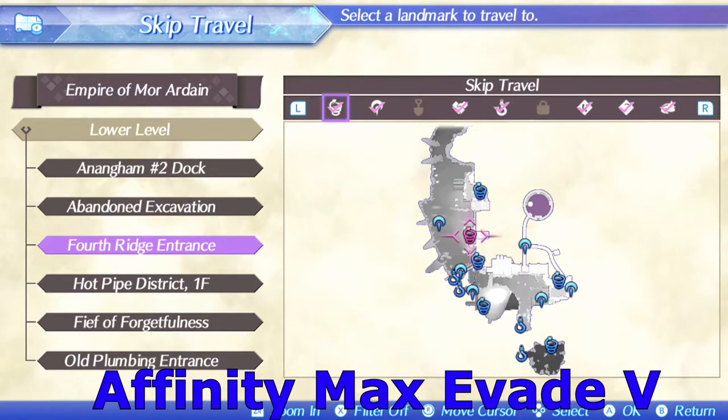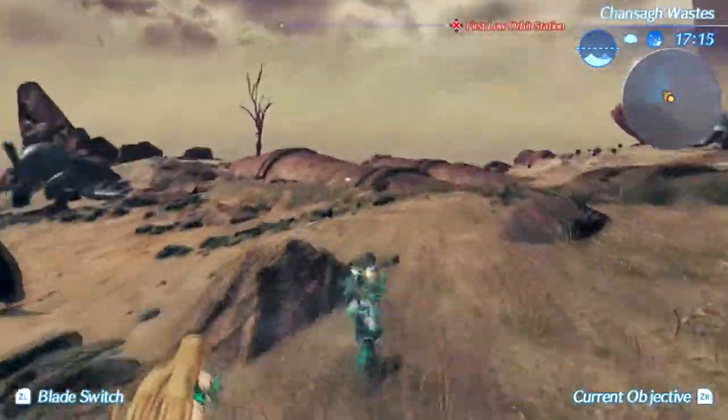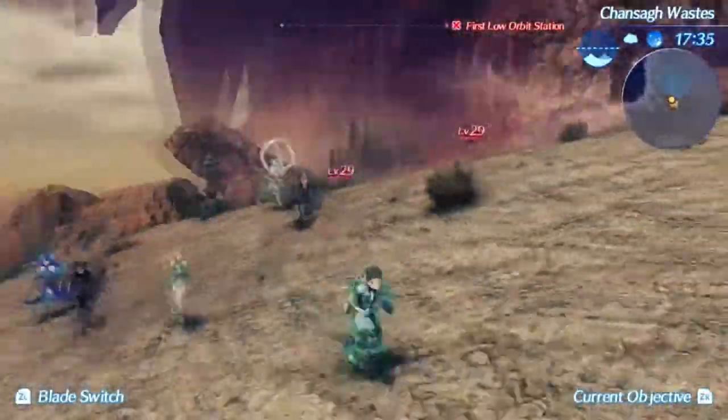Affinity Max Evade 5 drops from Armored Brennan in the lower level area of Mòr Ardain. Fast travel to the 4th Range Entrance and drop down to the open space below — Brennan lies further northwest. He might be annoying since he has a high block rate, but otherwise he's not a big threat.